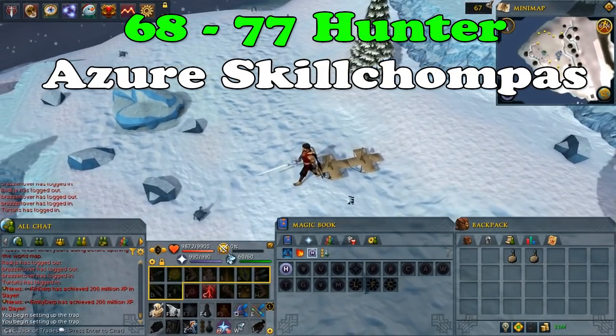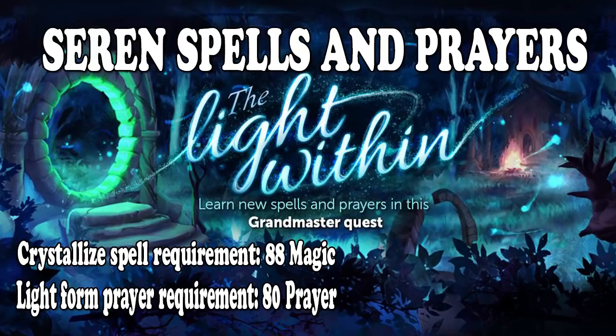Before I talk about the last part of training, I really want to talk about Seren spells because they give really amazing hunter XP. To get Seren spells you need to have completed The Light Within quest. Once completed, it unlocks all spellbook spells plus Seren spells. You will be able to cast the crystallized spell, which requires 88 Magic and increases your XP by 50%. Be warned that you will not get any rewards by using this spell. To increase XP per hour even more, use light form prayer, which requires 80 Prayer and increases your XP gain to 87.5%. This can almost double your XP per hour. Don't worry if you don't have the spells or prayers — you will be fine without them, just with lower XP per hour.